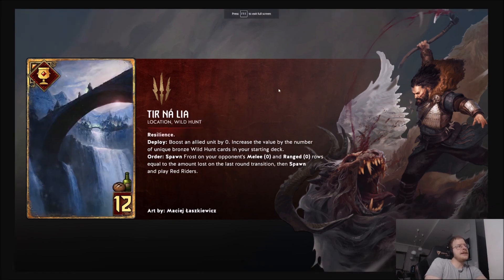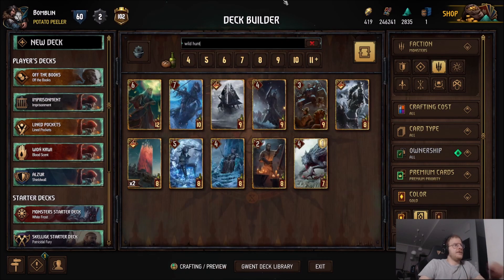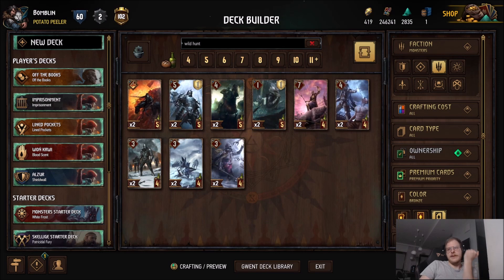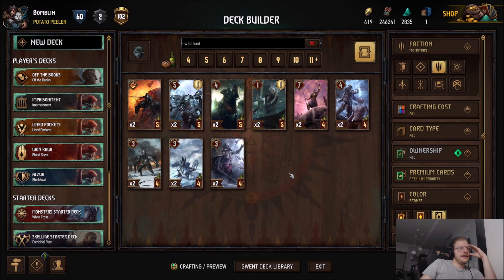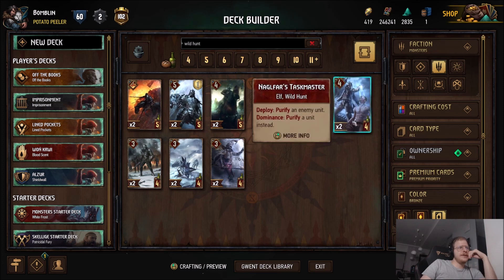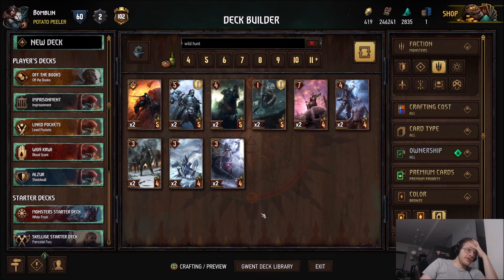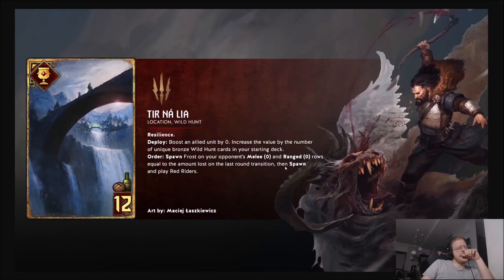And the last card: Tirna Liyah. Resilience, Location - boost an allied unit by 0, increase their value by the number of unique Bronze Wild Hunt cards in your starting deck. Let's see how many we can do at the moment - Wild Hunt. We remember we also have the new card. Counting them: 1, 2, 3, 4, 5, 6, 7, 8, 9, 10, 11. So currently the maximum is 11. But I don't know if you want to put all of them - remember you have to put just one of some cards, so you don't have to put two. But it's already 11 cards in your deck. For example, some you need two copies of, so maybe you will play like Boost 9, which is probably going to be the safe spot.